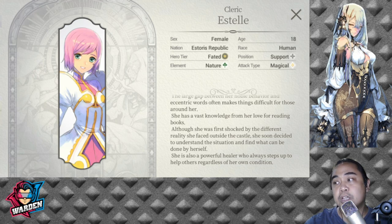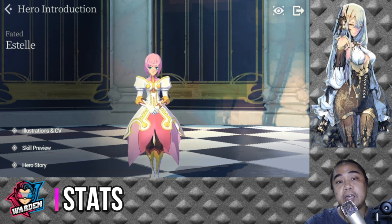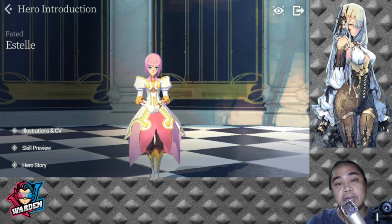Estelle is a Nature element, Support, and Magical type hero. For her stats, her strengths are only two: her HP which is high, and her Dodge which is average. The rest fall on the below average to low side — Attack is below average, Defense is low, Hit is below average, Critical Hit is below average, Block is low.